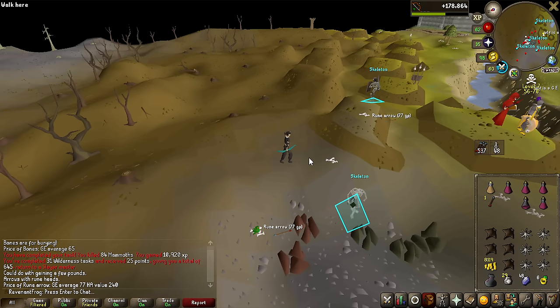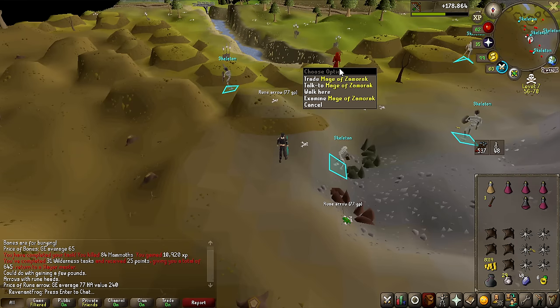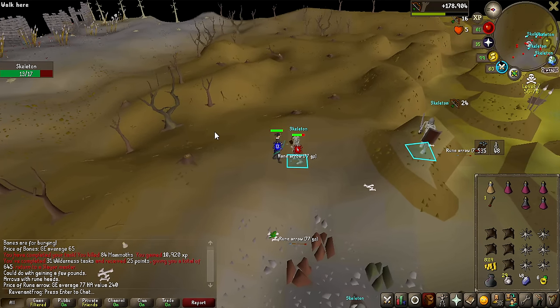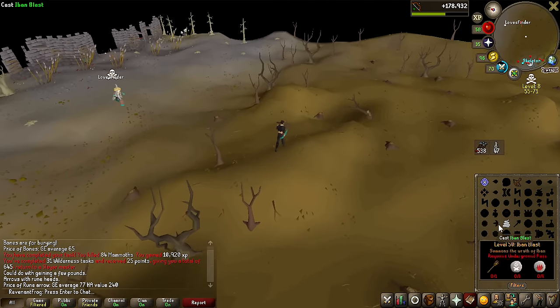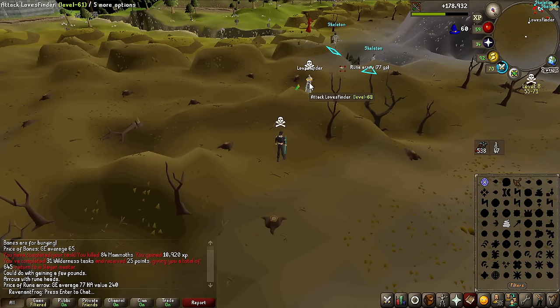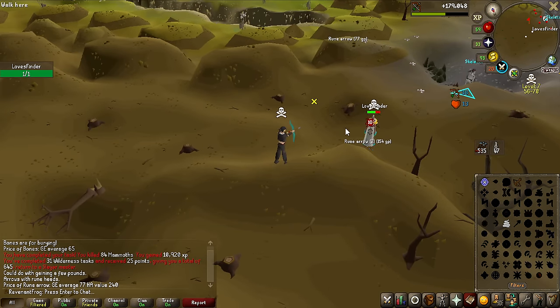There is a guy with full Runecrafting outfit level 61 that I keep seeing running past here to the Mage of Zamorak doing Runecrafting, so I'm going to try and actually root him next time he comes by and try to kill him with my Magic Shortbow. Oh, there he is! Look at this guy — he's Runecrafting, obviously in the abyss when you go inside of it you do get skulled automatically. He has an untrimmed Runecrafting cape — let's see if we can kill him.